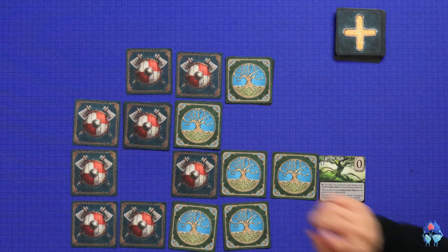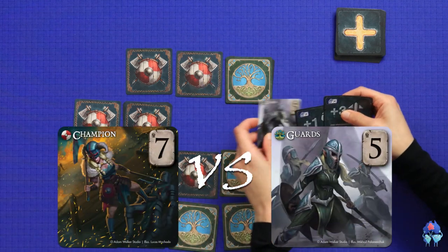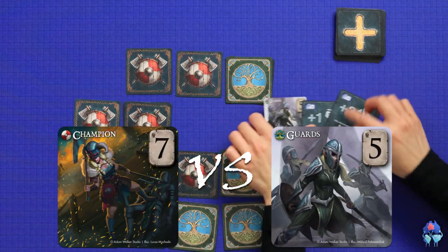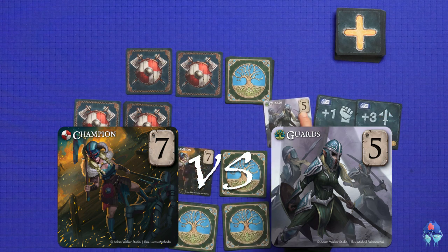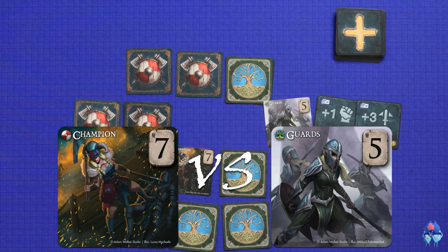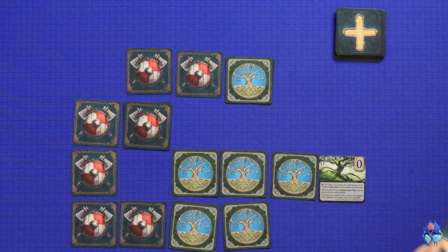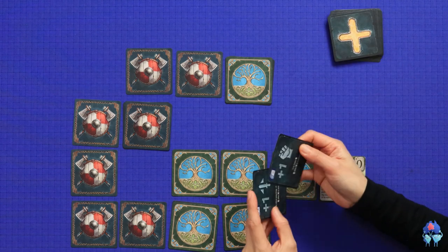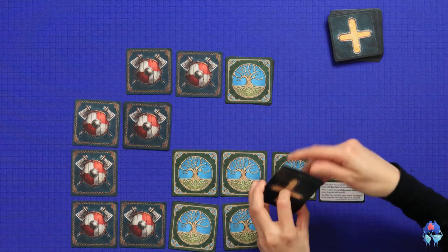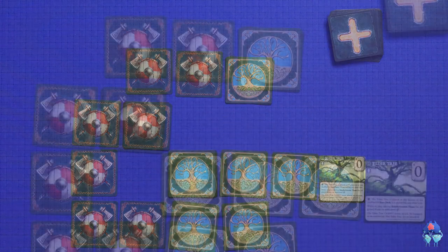My turn. Now I know what this is. I'm attacking you with this. This is my Guard and you are the Champion at seven. Mine is eight, actually nine. So that defeats my Champion. My Guard goes there and the Champion gets discarded. Now I can reinforce - two reinforcements because of the Elder Tree. I place the first one here.